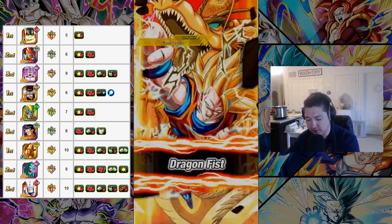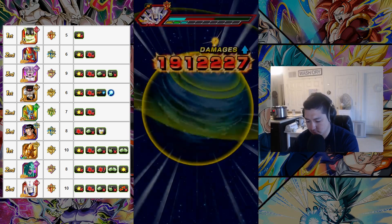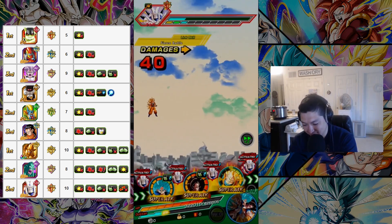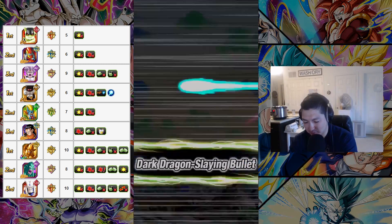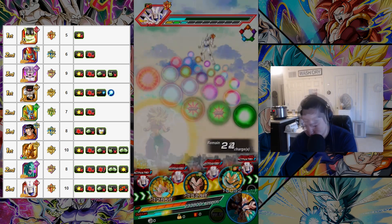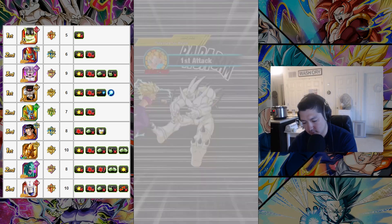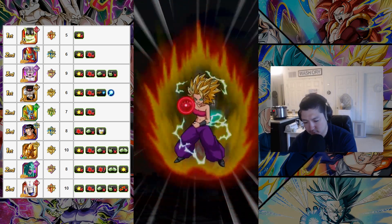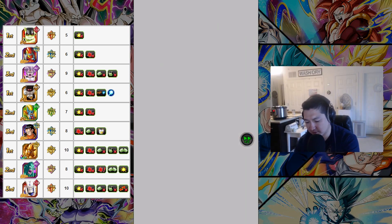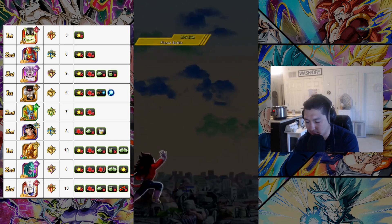Oh sweet, he got an extra attack off — extra two million damage, that's not bad. See, this is why you want to block that super attack. This last fight is really dependent on how good your best Agility team is. It's pretty difficult — locking you in place sucks if you don't have the right characters in this lineup.